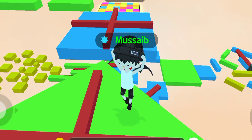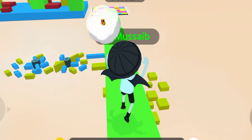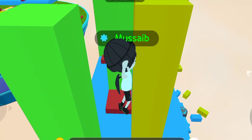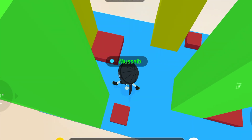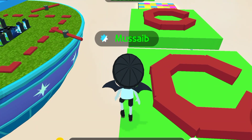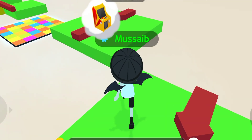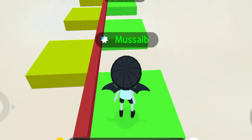Let's kick things off with method number one: using One Tap Cleaner to clear your cache. What exactly is One Tap Cleaner? It's a handy app designed to help optimize your device's performance by clearing out unnecessary files and data that accumulate over time. By clearing the cache, you're essentially freeing up valuable space on your device and ensuring that Play Together runs more smoothly. Think of it as giving your device a much needed spring cleaning. So fire up One Tap Cleaner and let's give your device the boost it needs to tackle those lag issues.